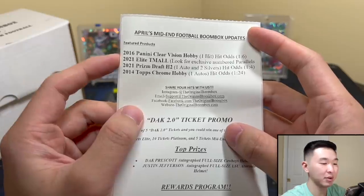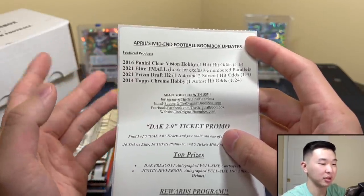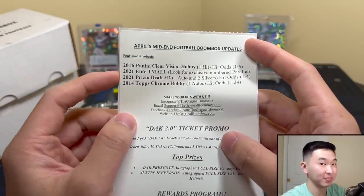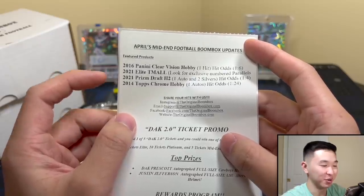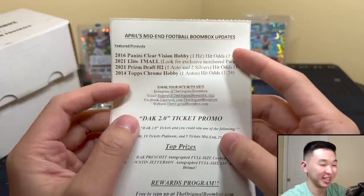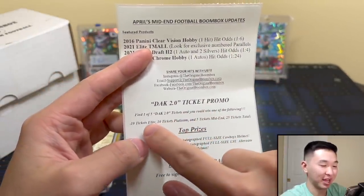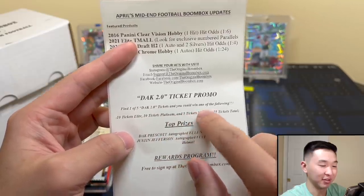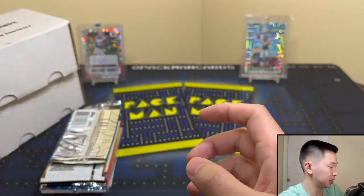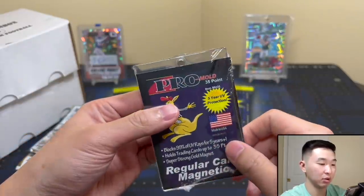Go Chargers, they have Mac too now. Elite team, that's a good one. Prism Draft, H2, and Topps Chrome hobby — they've been listening, they know what we like. Share your hits with them. Got a Dak ticket promo — 10, 10, 5 — and then a Dak helmet, a Jefferson helmet. Cool stuff, putting these aside.